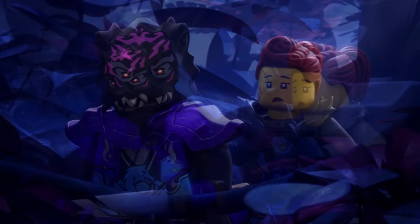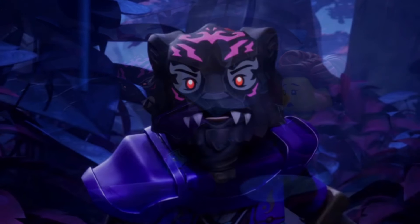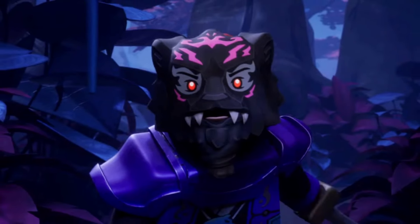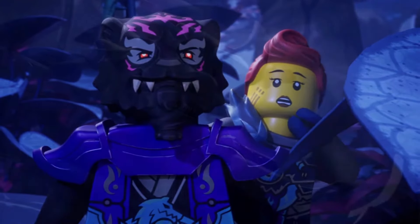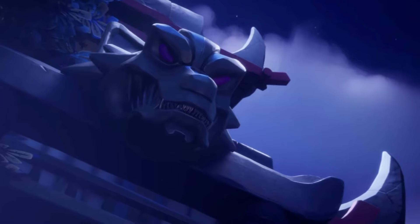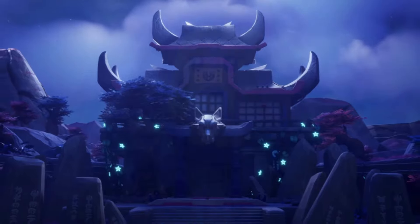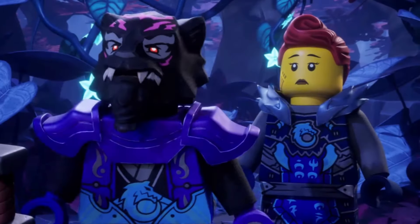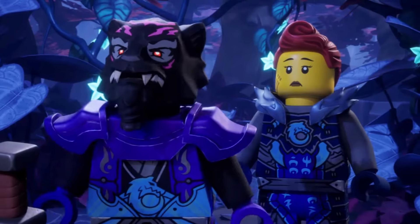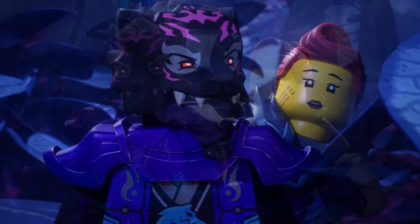That is, if this even is supposed to be shatterspin — this could be something else entirely. But to me personally, with the shatterspin armor being on some wolf mask guys and some having these weird red appendages that remind me of the shatterspin effect from the show, I think this is shatterspin as represented by the sets. Leave all of your thoughts down below in the comments — what do you think about this in Dragons Rising Season 2 Part 2? Do all of the wolf guys have shatterspin now?